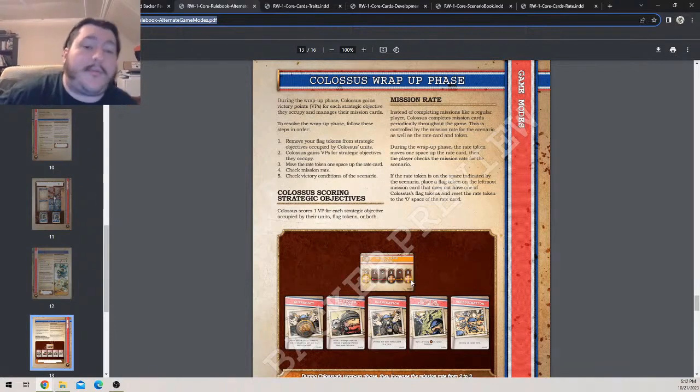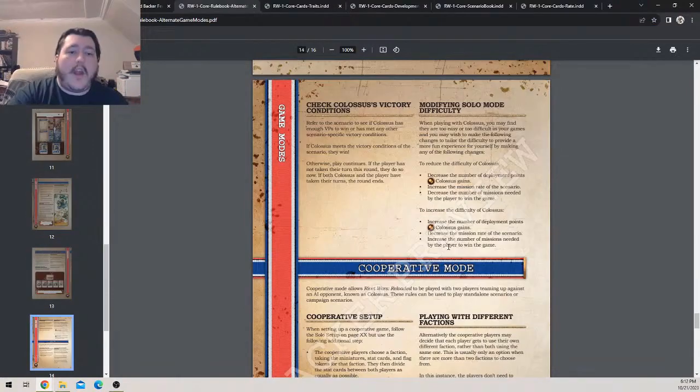Refer to the scenario to see if Colossus has enough VPs to win or has met any other scenario-specific victory conditions. If Colossus meets the victory conditions, they win; otherwise play continues. If the player has not taken their turn this round, they do so. If both Colossus and the player have taken their turns, the round has ended.